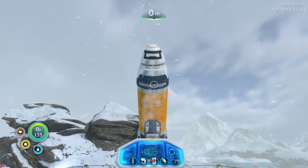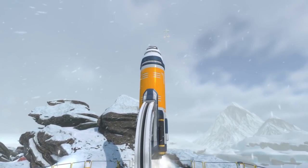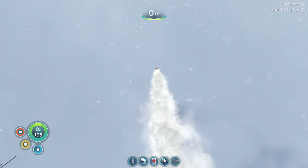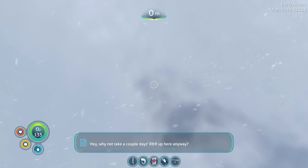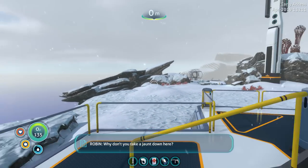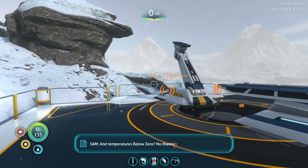Oh, it's going. There goes, look. Payload inbound, Vespa. Understood. If anything's wrong we'll come get you. Hey, why not take a couple days' R&R up here anyway? Why don't you take a jaunt down here? Remind yourself that life comes in colours besides white, off-white and grey. And temperatures below zero. No thanks.